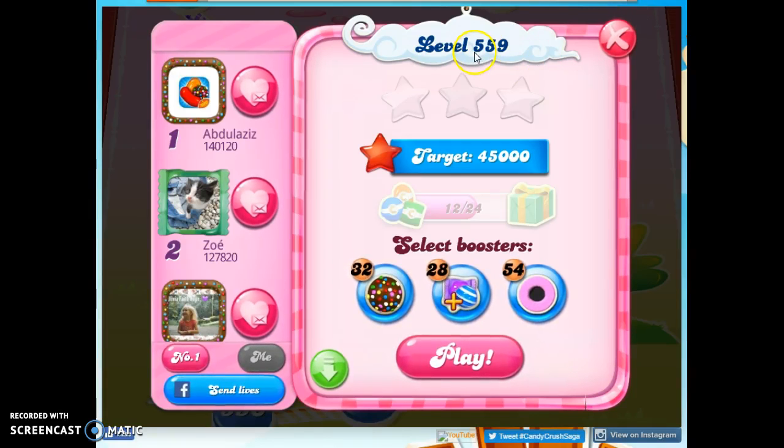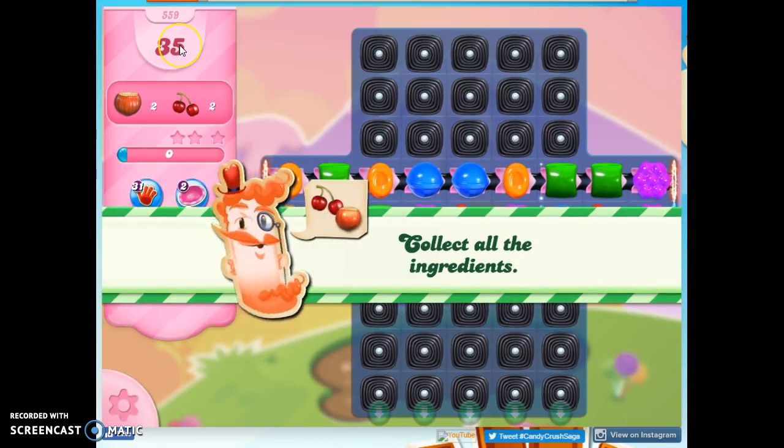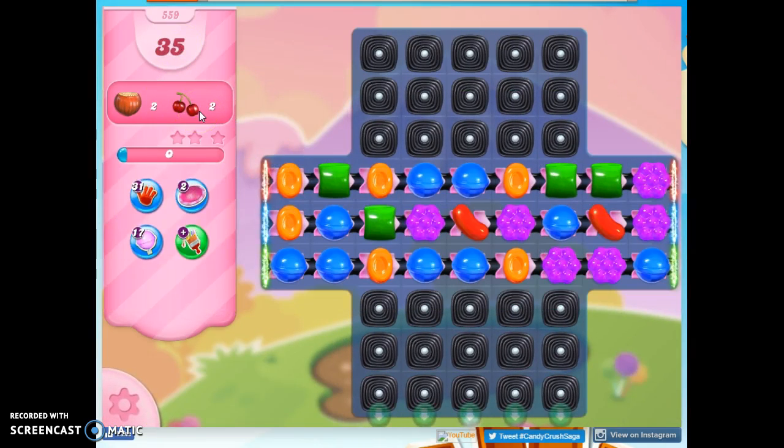Hi friends, this is Susie, your Candy Crush Guru, here to help you solve a puzzle of level 559, where we have 35 moves to collect 4 ingredients.